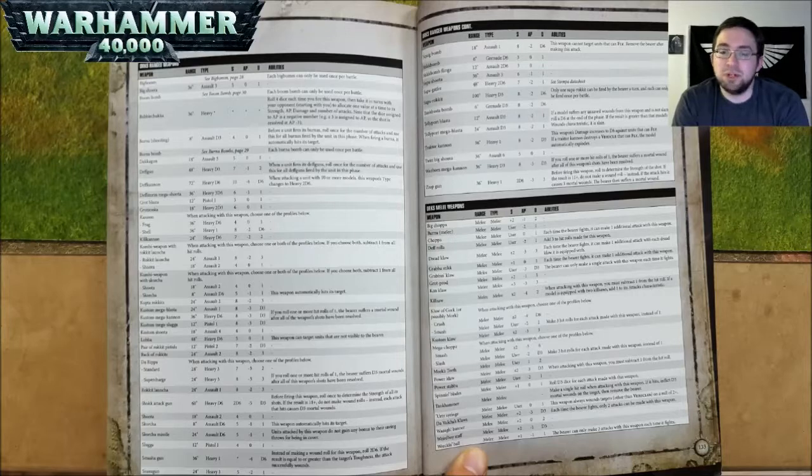A Kombi-Weapon with Skorcha — same thing, pick one or both profiles; if you pick both, minus 1 from hit rolls. The Shoota is 18 inch range, Assault 2, Strength 4, AP nothing, and 1 damage. The Skorcha is 8 inch range, Assault D6, Strength 5, AP negative 1, and 1 damage, and it automatically hits its targets. Kopta Rokkits are 24 inch range, Assault 2, Strength 8, AP negative 2, and 3 damage.